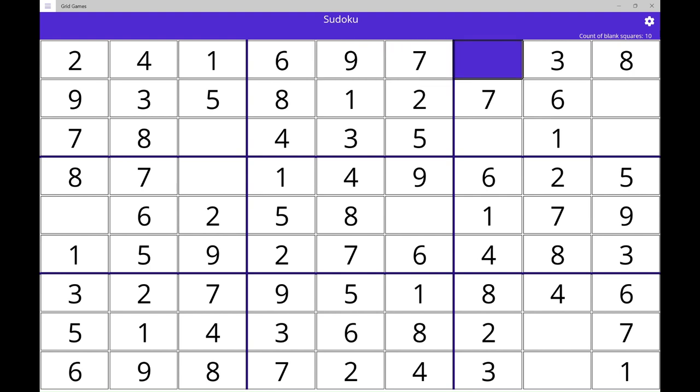Group 3, row 1 column 7, selected. 3 fixed. 8 fixed. Group 3, row 1 column 9. 3 fixed. No number shown.